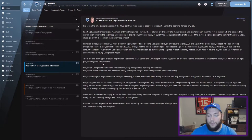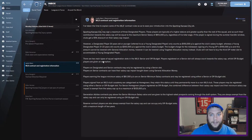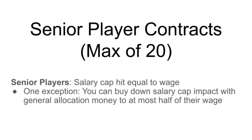We'll start with senior players. There are two main types: traditional senior players and designated players, something you might have heard of. The main difference is that senior players — whatever wage you pay them — is what they count towards the salary cap. So if you pay them a $300,000 a year contract, and I will be using yearly contracts because that's how it works in the MLS, their salary cap hit is going to be $300,000. With one exception: you can actually buy down the salary cap impact on traditional senior players.